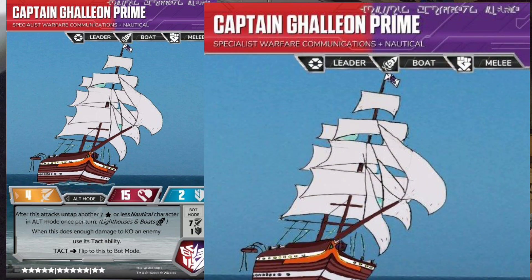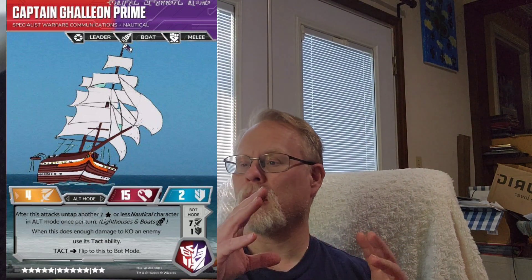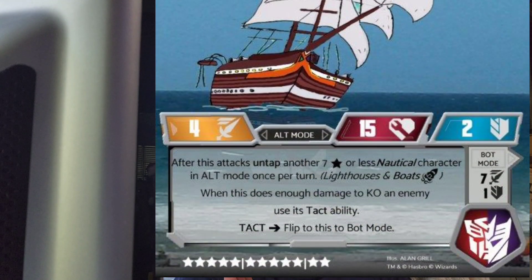He's a specialist in warfare, communications, and nautical. Nautical is going to pop up on occasion — it really just means boat, but it's a nice sub-function for these characters in the Marina Wars. He's a 12-star character: leader, boat, melee. The stats are 5 attack, 4 defense, 15 health, and 2. As a 12-star character, his alt mode is only an attack of 4, but 7 on the other side — there's a reason for that.